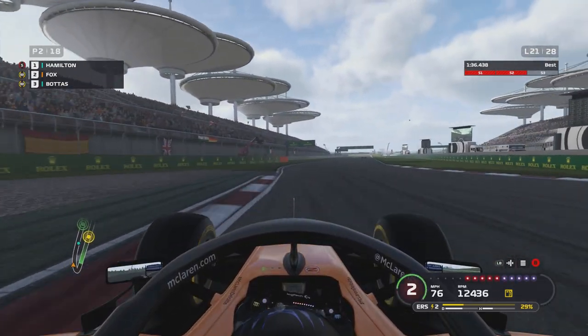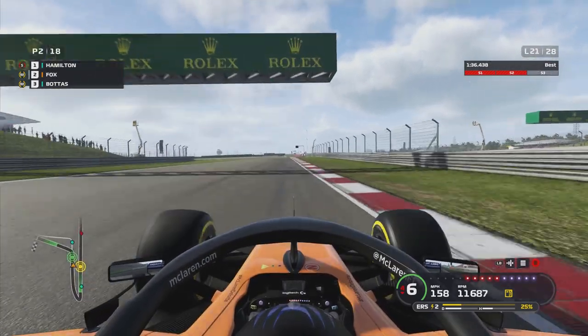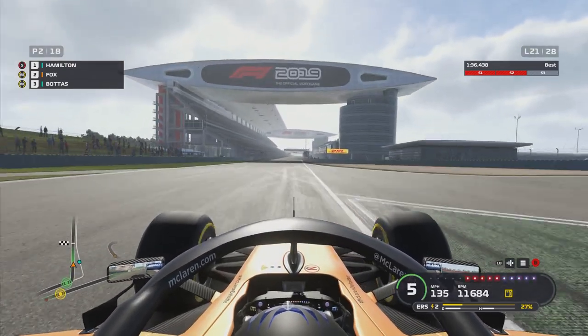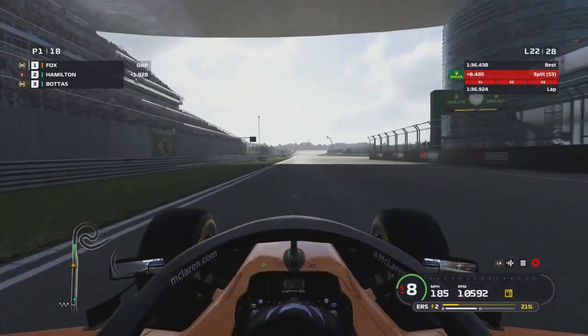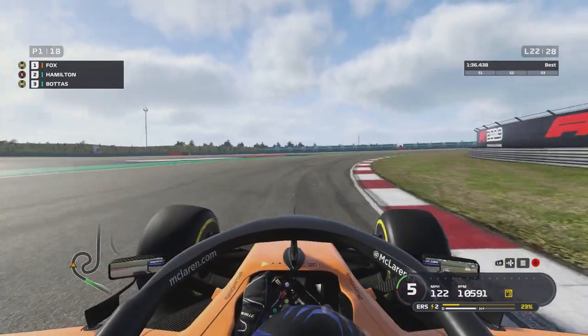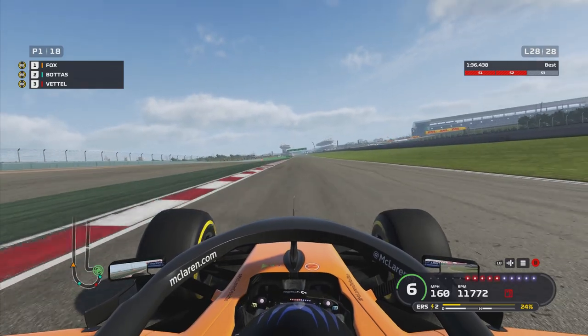Lap 21 of the Grand Prix and Hamilton is pressing onwards before he comes into the pits for a second stop. We've done a good job keeping tabs with Lewis Hamilton and we've regained the lead of the Chinese Grand Prix. Now we just need to get to the start-finish line in front of everybody else — that's all we've got to do. Keep pressing and hold the gap to Bottas.